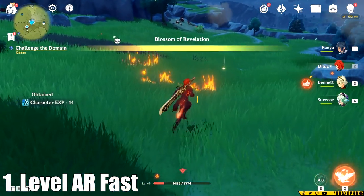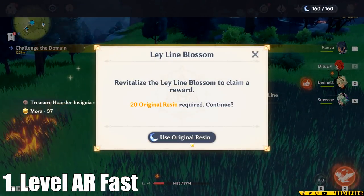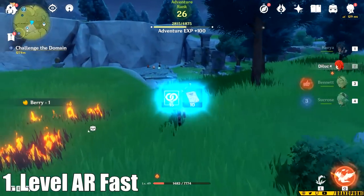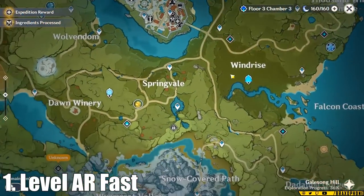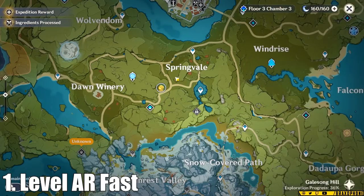The last tip for leveling your AR fast is to use all of the resin that you can every single day. Every 20 resin is 100 adventurer's XP, so look for ley lines and ascension material domains all over your map, and just make sure that by the end of the day you are empty on resin, so that way you got the most adventurer's XP possible.